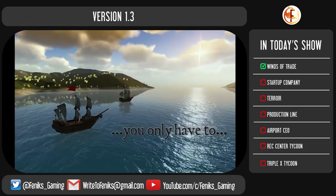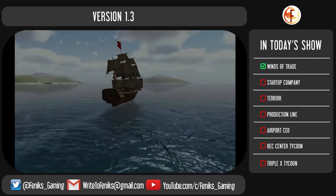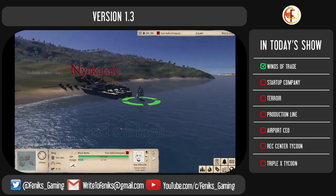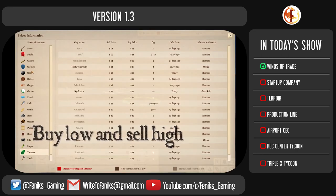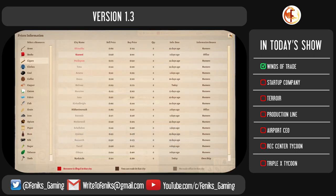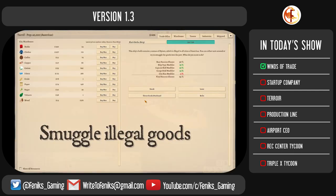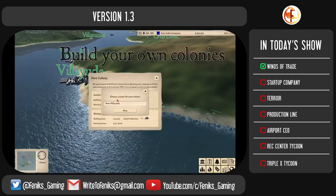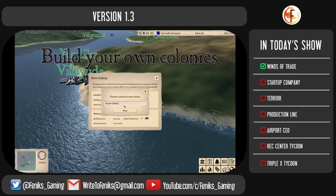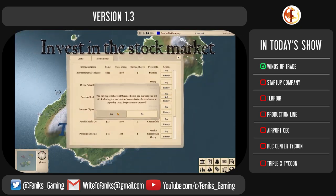As always we are going to start with updates of already existing games. Once again Winds of Trade leads them off with a bunch of updates. We are currently at version 1.3 of the game. We will see addition of a newer, much larger map, game performance and user interface improvements, better advanced tutorial, and 4 new resources. We will also see addition of experience to your captains, some bug fixes and tweaks. The developer is learning a lot on this project and the game is becoming much more polished.